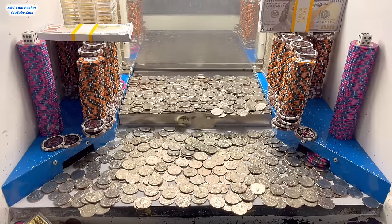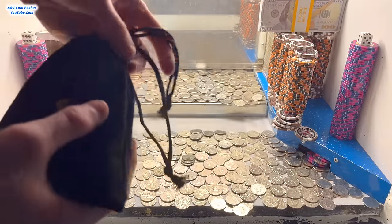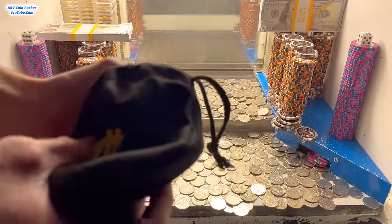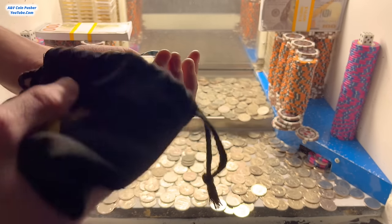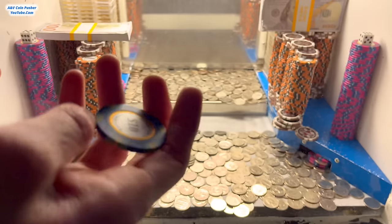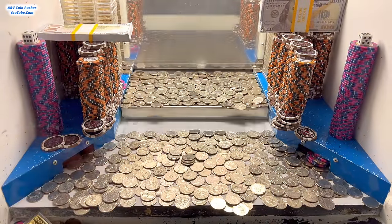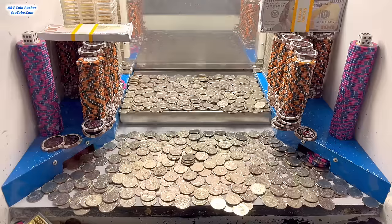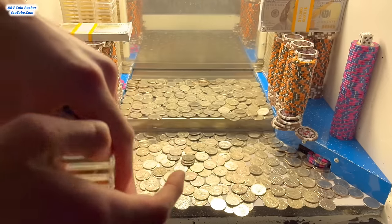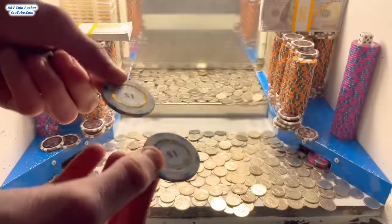It looks like we got the whole play field cleared out. I've been holding this Mr. Bag for a couple minutes — I'm going to have to take stuff out a little at a time because it feels super full. There's the ten dollar chip! If you don't know, that's worth one or more free bonus towers — they let me spin a wheel and whatever chip value it lands on, they build a brand new tower. We got five ounces of gold, and two more one dollar chips — that's a thousand quarters right there!